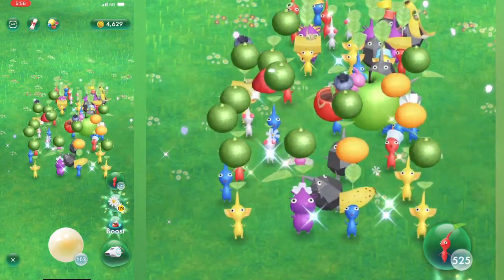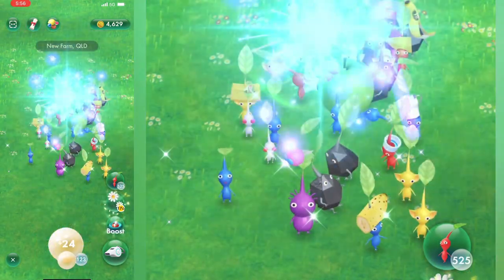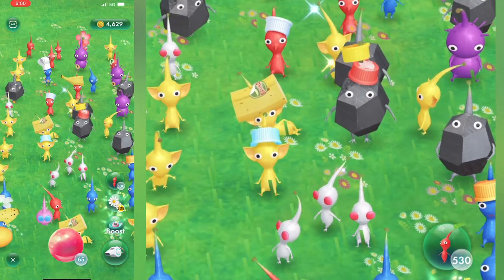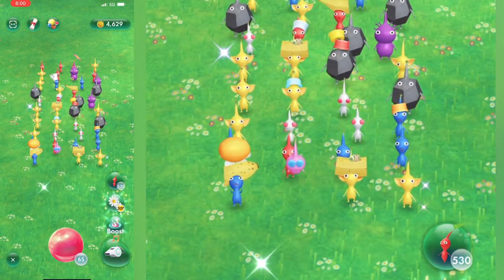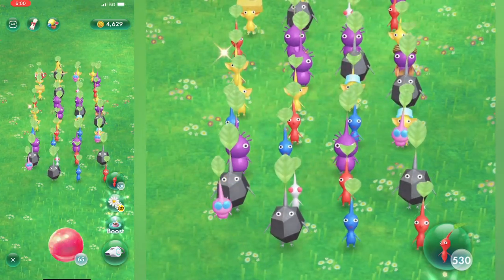Double-click the whistle to collect nearly everything your Pikmin have collected. If your Pikmin squad is looking a little sad and they can't make any more flower petals, triple-click to swap out to an entire new squad.